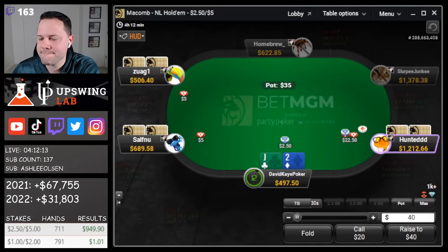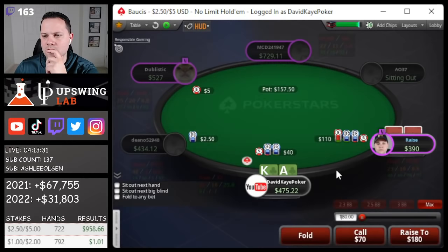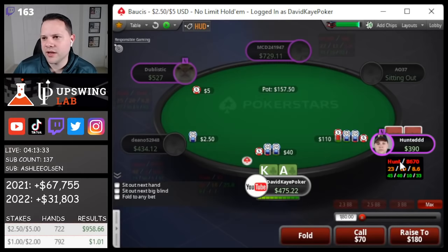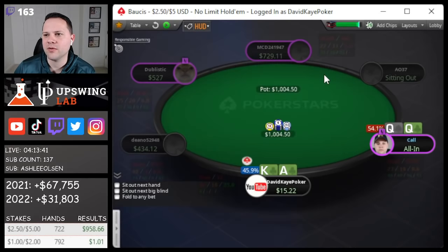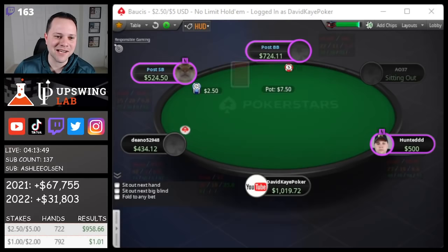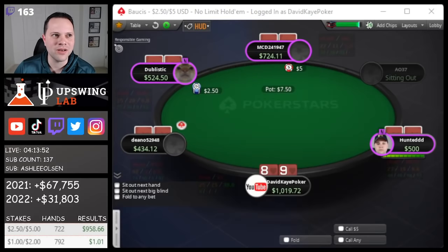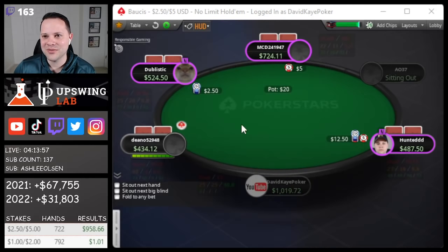Win a big one, lose a big one. Cutoff opens, we 3-bet kings suited. We do the 4-bet — mainly just jamming at 100 bigs effective. Cutoff versus button, he snaps it off with queens — we're going to flip. Two kings on the flop. Our run-good pre-flop continues against Hunter. It seems like every time we get it in, even when behind — I remember one week I had queens versus aces twice in a row and got there both times. Pre-flop running really far above EV against Hunter.